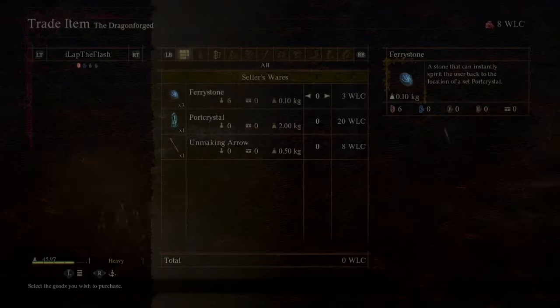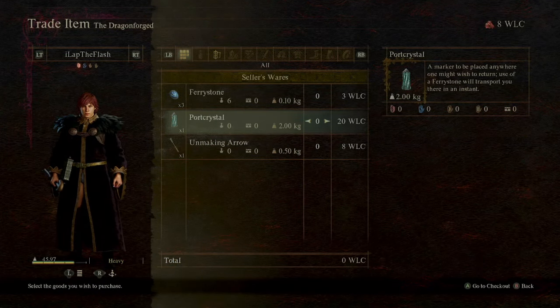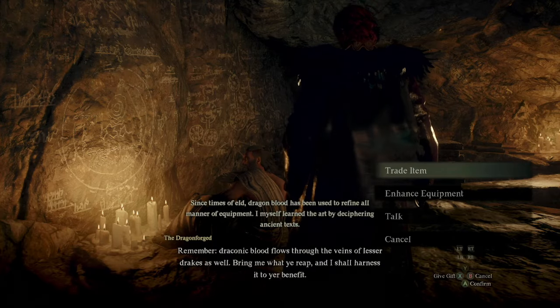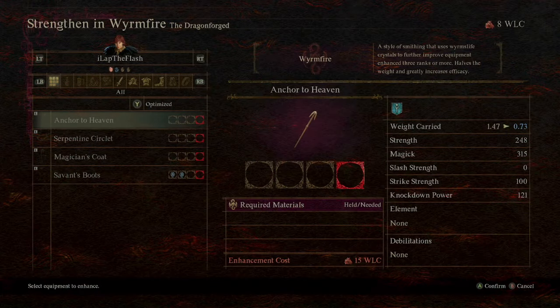So now we can buy port crystals and the unmaking arrow. If you don't already know, port crystals are insanely useful — you can place them anywhere on the map. This is an excellent spot right here because you can do the equipment here anyway. It allows you to use a fairy stone and instantly go to where you placed the port crystal. Really useful, especially for new game plus. You also have the unmaking arrow, which instantly kills anything in the game — pretty cool. You can buy fairy tokens too, but you can buy those in the shop so it's not really worth mentioning.